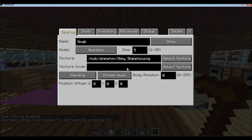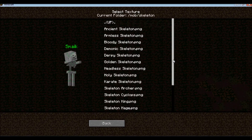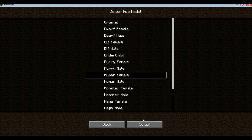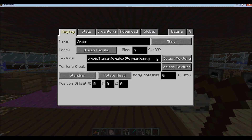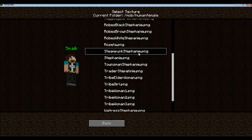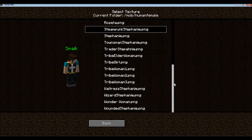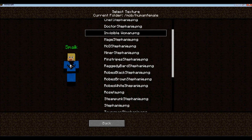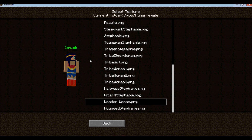We are back. Hopefully this works now. I'm going to open up Human Female and select Textures. At the bottom we should have — oh, there's a Steampunk Stephanie. At the bottom we have Wonder Woman. This is the Visible Woman, this is Fantastic Four, and Wonder Woman. Ta-da!